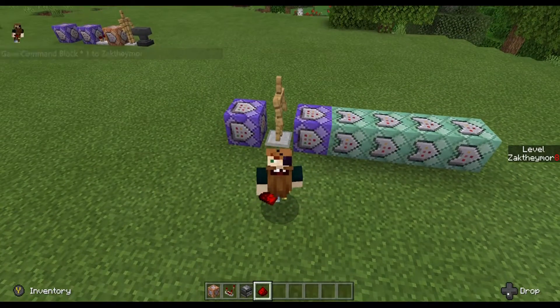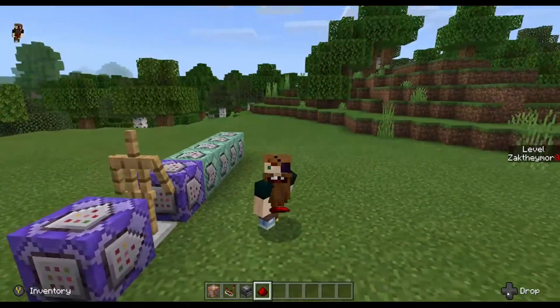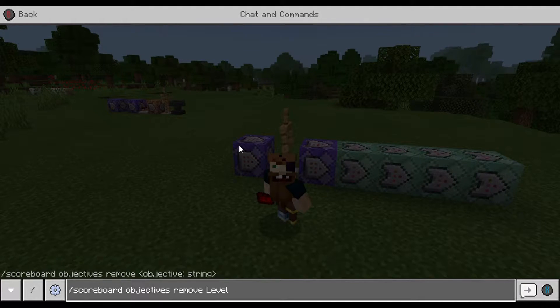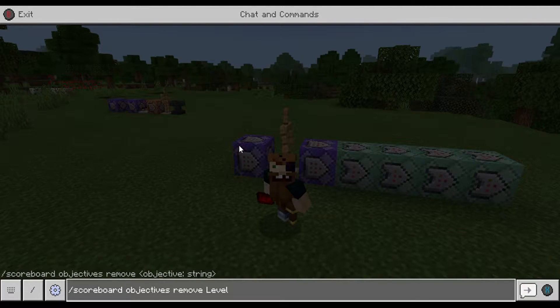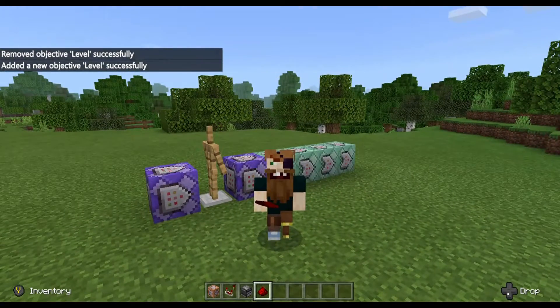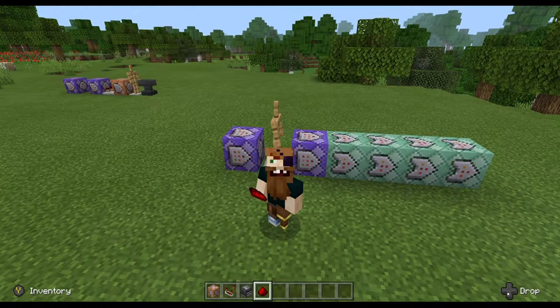After you've got those things, we need to do a little bit of changing the displays that we have currently, especially if you have followed from the previous video. So we go into our chat bar: /scoreboard objectives remove level, press enter. It'll say 'removed objective level successfully.' Then press up and change 'remove' to 'add', and add 'dummy' on the very end. Press enter. Now the dummy has been reactivated, everything should still be working, but the display is gone — and that's what we want.